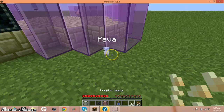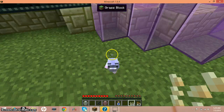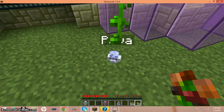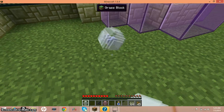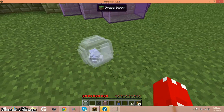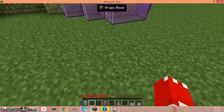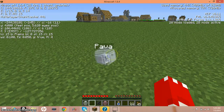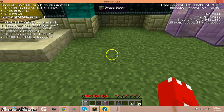Look, there's another hamster. So if you hold pumpkin seeds... okay, maybe it only works on... Hey, that noise! Here, you get a white one. I think you have to shift right-click. Why can't they... Maybe F3 plus B to show the hitboxes? It actually looked like the hamster was a ball.